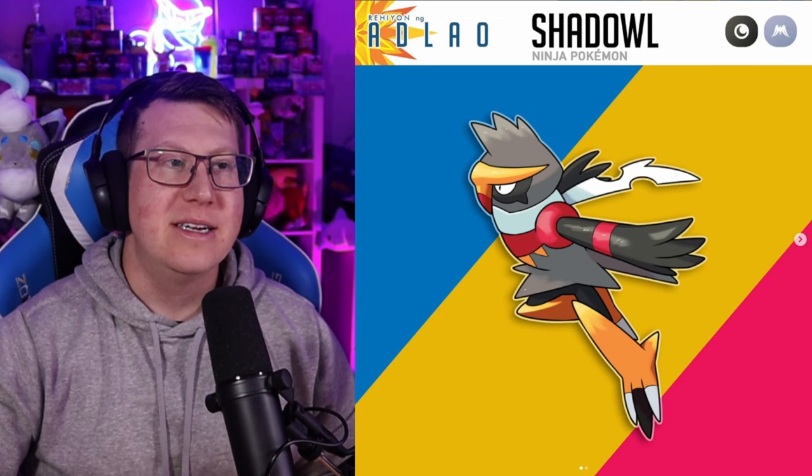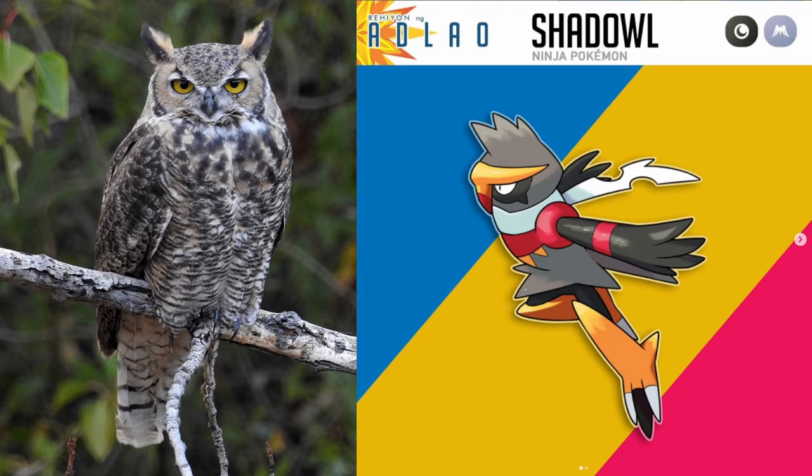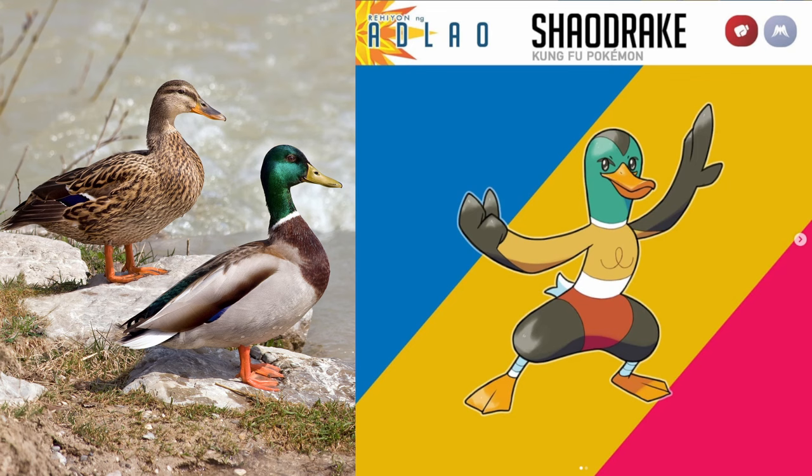Now we've got three bird Pokémon coming up that don't evolve into each other — they're three individual Pokémon. First is Shadow, which is like a ninja owl Pokémon — it is a Dark and Flying type. Then we have Shamandor, which is based on a condor or a vulture but also based on a shaman — a really cool concept. And then next we have Shardrake, which is a Fighting and Flying type based on a mallard. It looks like it does Kung Fu as well.